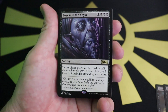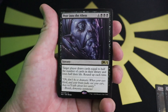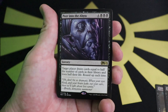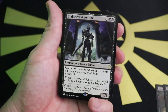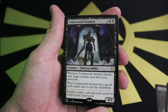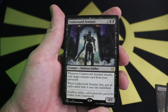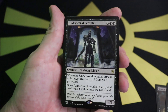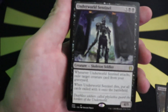Peer into the Abyss costs seven mana to make target player draw half their library then lose half their life — very funky, with creepy artwork. Then Underworld Sentinel: five mana for a 4/5, whenever it attacks exile a target creature from your graveyard, and when it leaves play put all cards exiled with it onto the battlefield. That's awesome — flavor text says 'Deathless soldiers called phylaskia guard the borders of the underworld.' That one's going in my cube for sure.